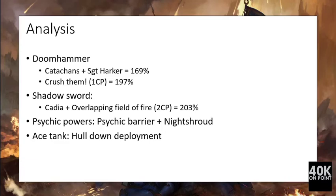Taking the analysis further: the Doom Hammer with the Catachan regiment and the help of Sergeant Harker — which allows re-rolling ones on hit — brings the unit to 169% of its value. Adding the 'Crush Them' stratagem, which allows it to hit on 2+ in melee, pushes it close to 200% value, making it almost competitive. The Shadow Sword, on the other hand, pairs better with the Cadian regiment and Overlapping Fields of Fire — by not moving and having another unit shoot alongside it, you increase Ballistic Skill by one and gain re-rolls, bringing it to 203% of its value, making it a competitive unit.